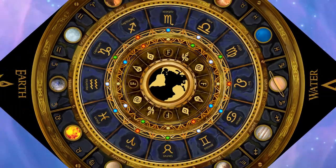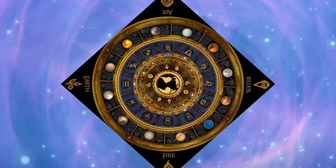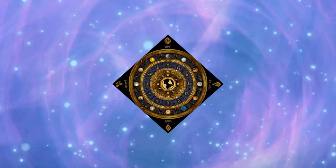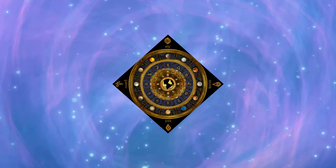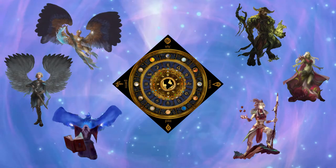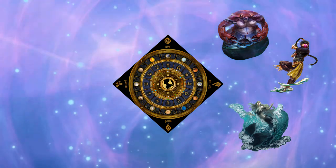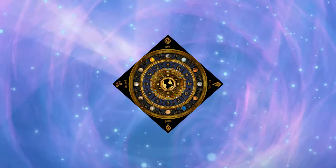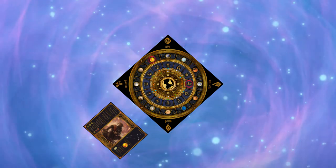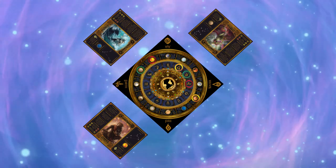Players will rotate the board to align planets and elements with their chosen sign. After placing the board on the table, select a zodiac sign from the elements of Fire, Earth, Air and Water. You place your player mat in front of you and mark your planet and elements on the board using the coloured rings provided.